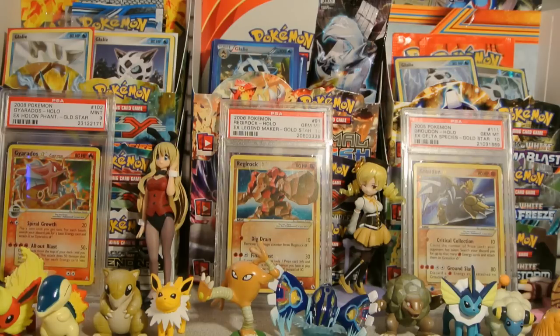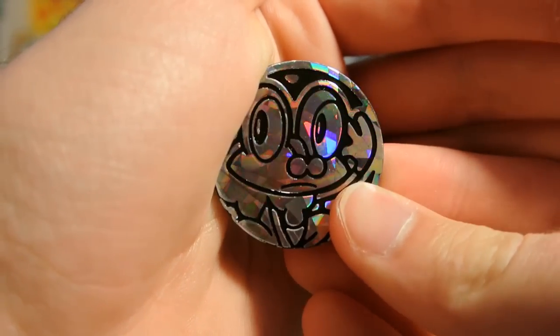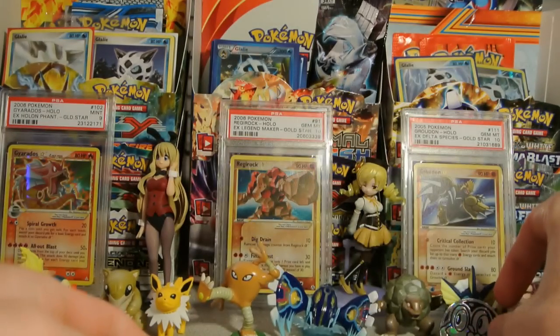I'll put the packs to the side for now and we'll show off this Pangoro card and this Froakie coin. The Froakie coin looks like this — it is silver and sort of has a crystal pattern on it, a shard pattern. I'll put that down there for you guys.